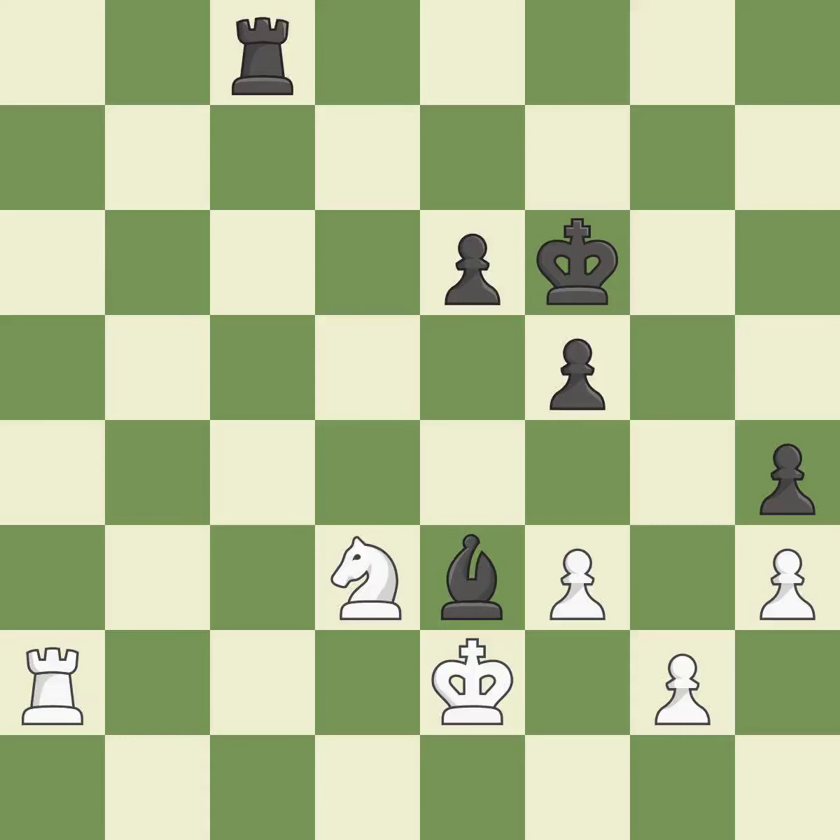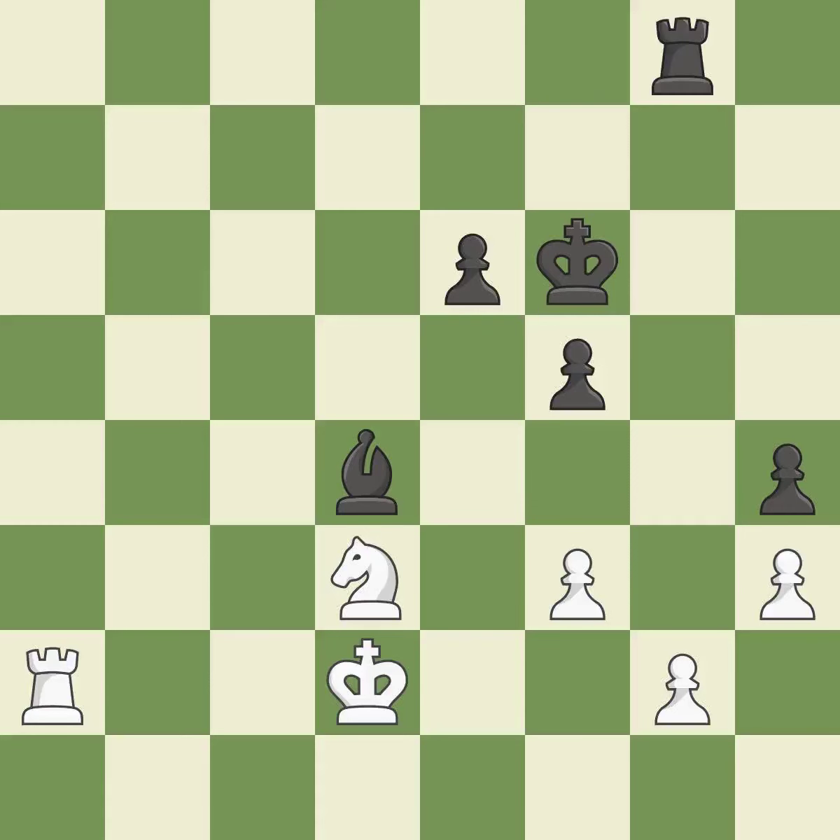An active king is critical in the endgame and getting it off of the back rank is the first step. The bishop is now in a secure position. This threatens to create an x-ray attack through 2 pieces — it is excellent. This defends the attacked pawn. This prevents the opponent from being able to create an x-ray attack through 2 pieces — it is excellent.